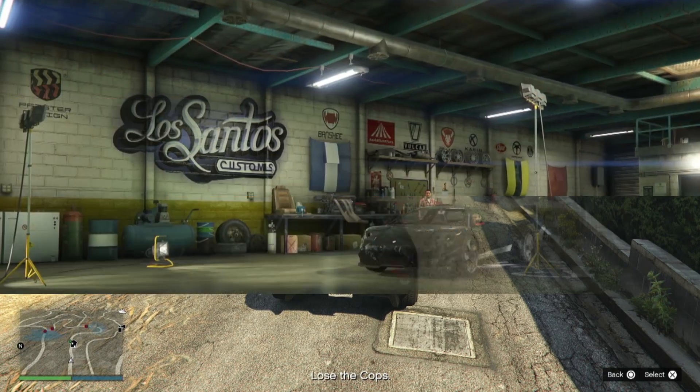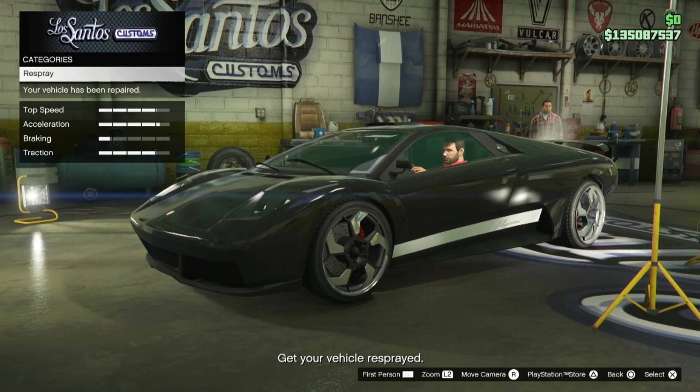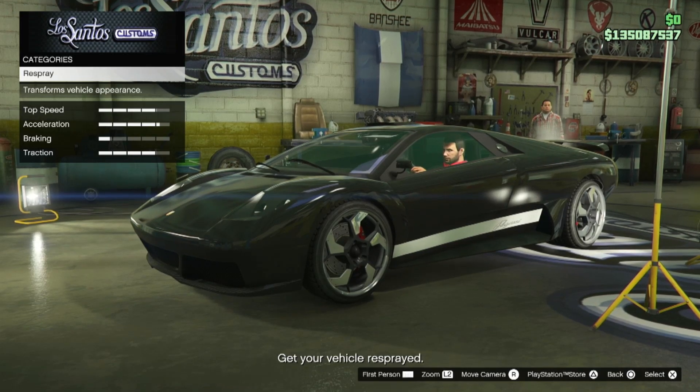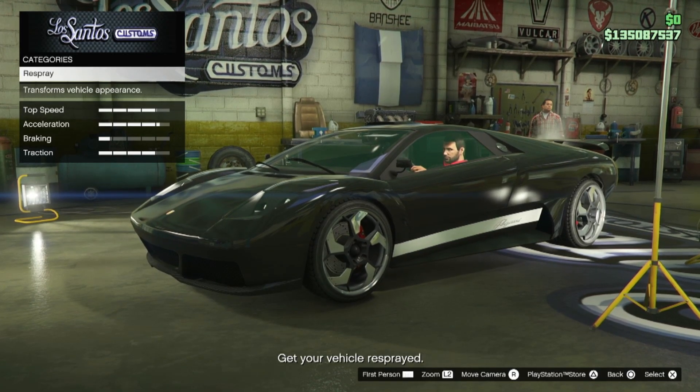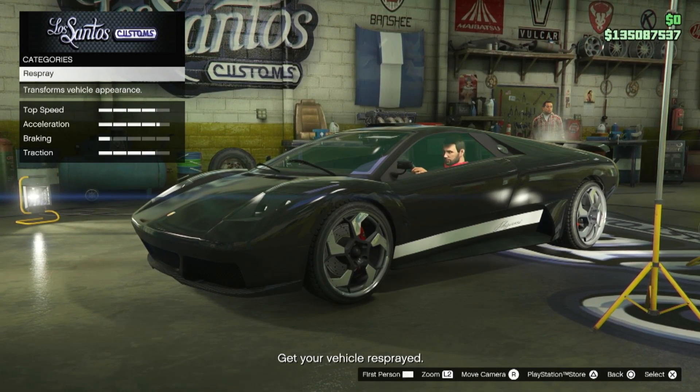Get rid of the cops by calling Lester, then head to Los Santos Customs. Repair the vehicle and respray it — it doesn't matter what color you respray it. If that's the only option, just respray the vehicle.